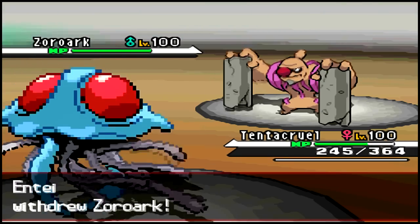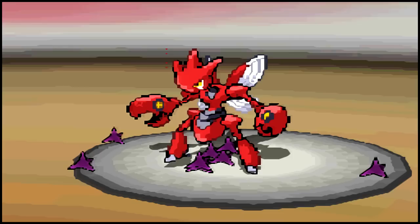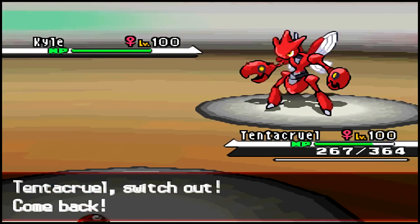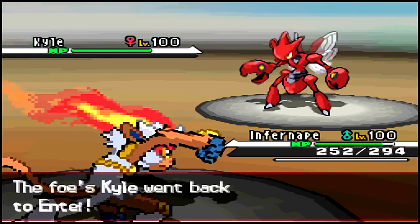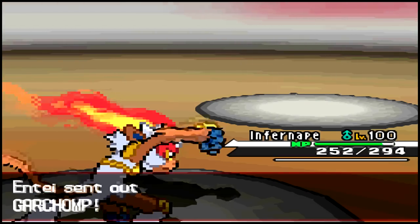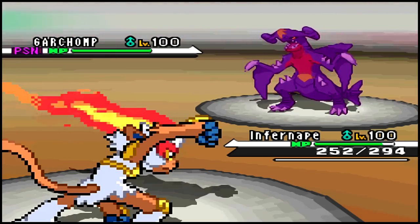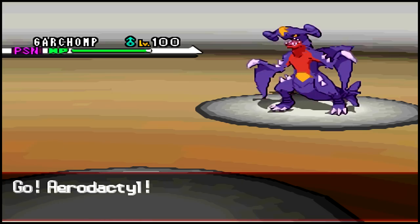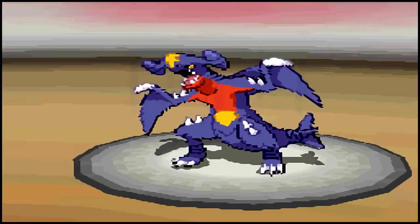I send out my Tindacrow afterwards and he goes for another Night Daze which does a fairly large amount of damage, making me think it's probably running Choice Specs. I go ahead and put up some Toxic Spikes on his field so whenever he switches into something that isn't Steel or Poison type it'll get poisoned. I'm predicting a Bullet Punch, U-Turn, or maybe a Swords Dance setup, which I was confident I could survive with my Infernape.